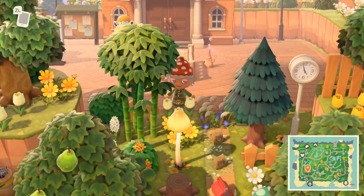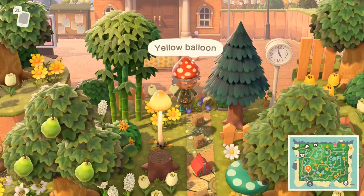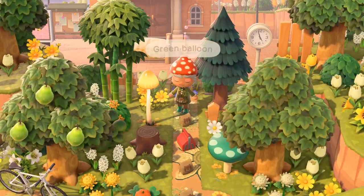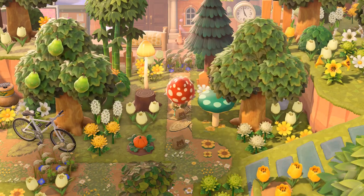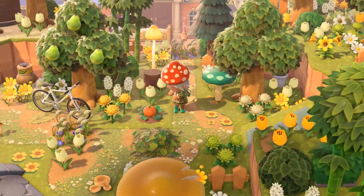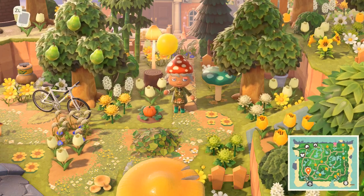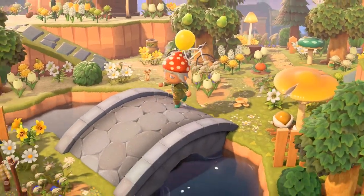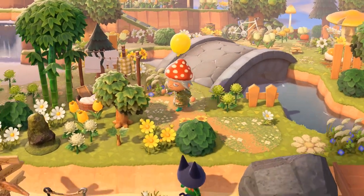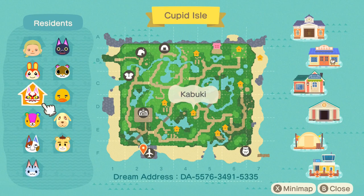Good morning! We are doing another island tour. This one is by kiss_kabuki on Instagram, and this is a spring-core overgrown forest island. We have a yellow balloon and a green one — I'm going to choose the yellow one. We have a ladder, bubble blowers, and an ocarina. I love that. The map is so complicated — wow! We're going to start from the entrance. I see a bunch of flowers and mushrooms.